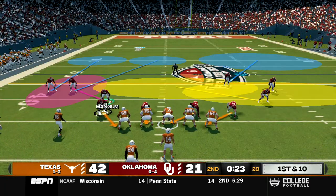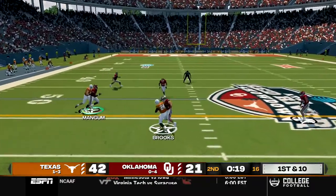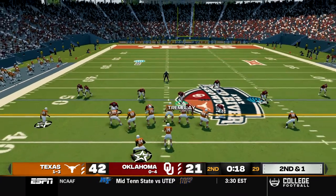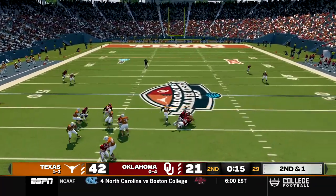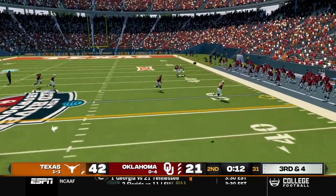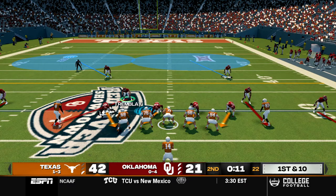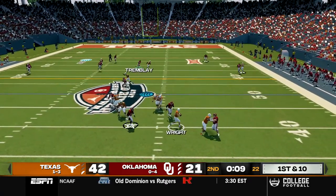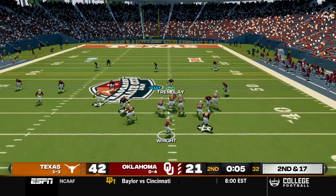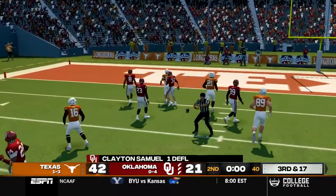Texas takes over at the 35 yard line. With 23 seconds to go in the half, Wright takes the snap, goes over the middle, caught by Brooks for a nine yard gain. Second and one with 18 seconds left, Oklahoma sends a blitz and Wright gets sacked for a loss of three. Third and four with 15 seconds left, heavy blitz again, Wright immediately under pressure, gets rid of the ball, caught and out of bounds. They have enough time. Wright in shotgun with 11 seconds to go gets sacked for a loss of seven. Final pass goes deep into a lot of traffic and it's incomplete, ending the first half.